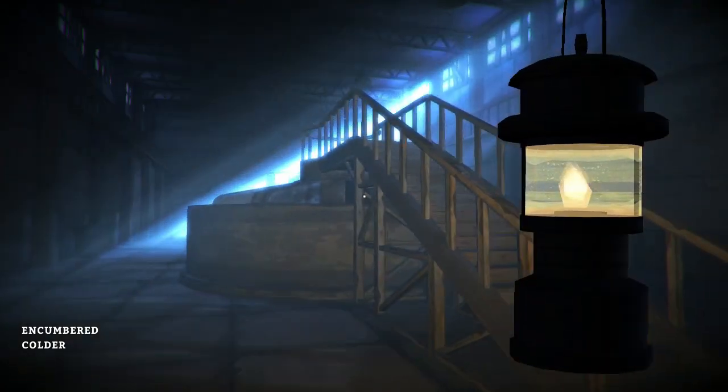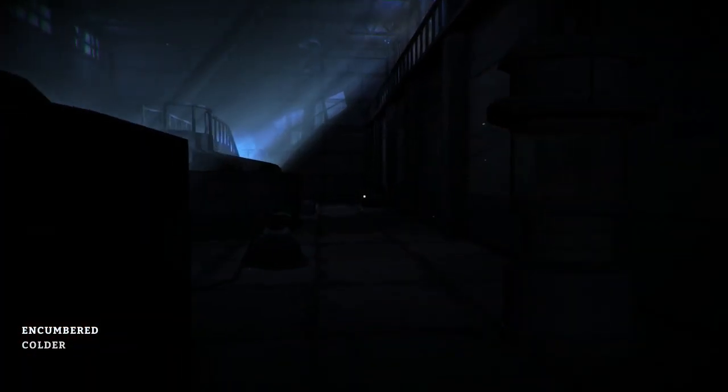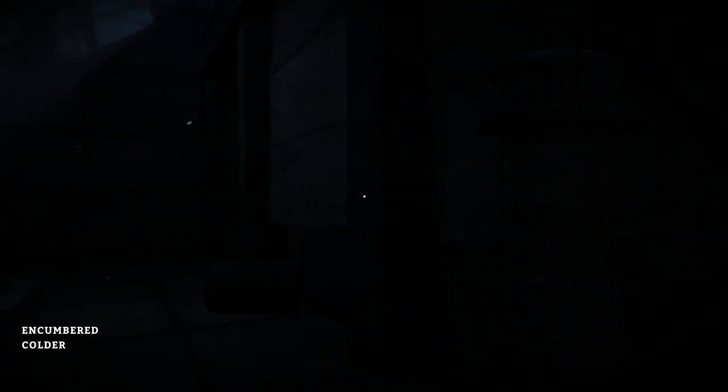So this is the large room full of equipment. In the far corner — I'll just extinguish the light, don't need it for the moment — in the far corner of this room, you'll find a door. So make your way there and go inside.